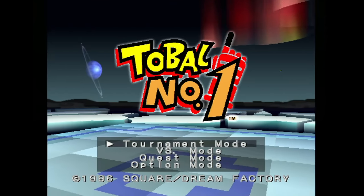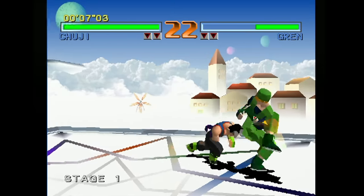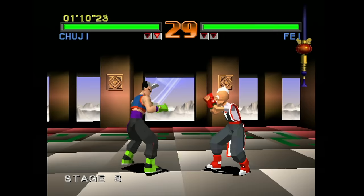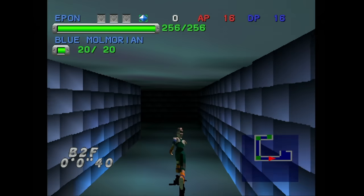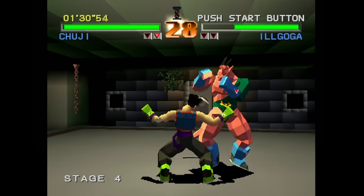This is Tobal Number One from Square. This is a one-on-one 3D fighting game that runs in high resolution and looks super clean and crisp. It also moves very fluidly, which is always needed for a fighting game. This game is actually more fun than you'd think — you wouldn't really think Square would be so good at making a fighting game. The quest mode also runs in the same high resolution and frame rate. Overall, this is a fantastic package.